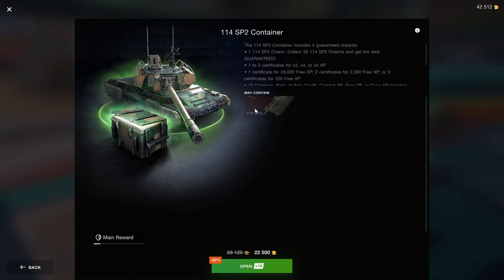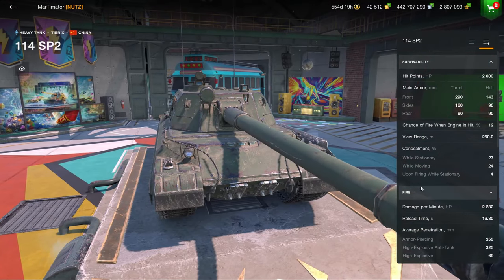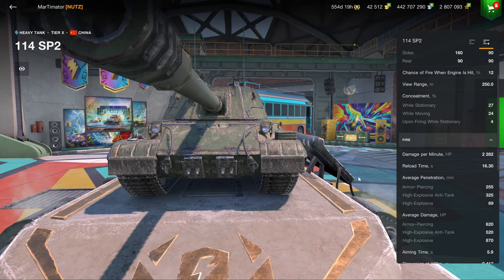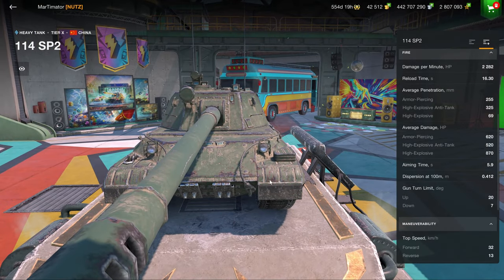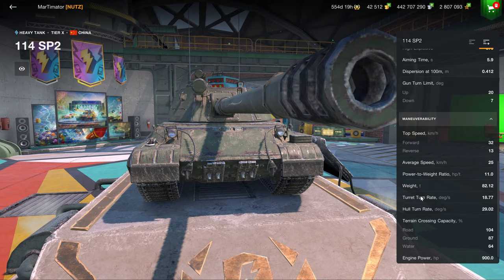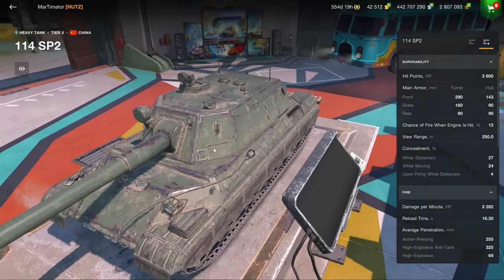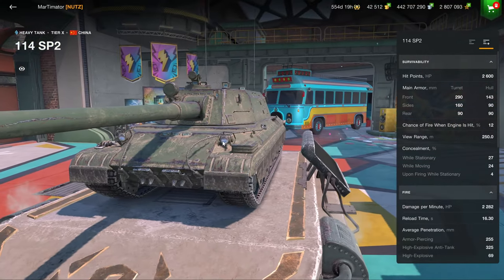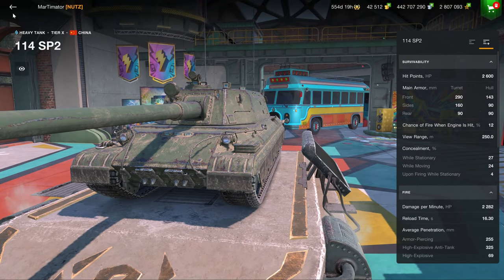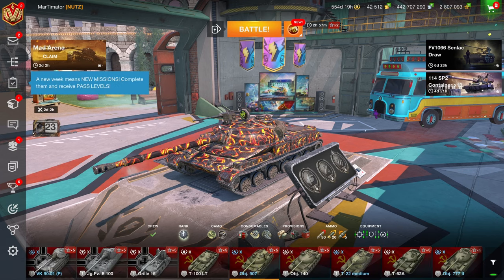There are a couple of other offers like the 114 SP2, which is an interesting vehicle that doesn't really have a lot of DPM — 2200 DPM, 620 alpha damage, 0.4 accuracy which is pretty terrible, seven degrees of gun depression which is okay, mobility is quite bad, and the armor is 290 on the turret. But here's the thing: this vehicle you put in the shop for 20k, we can talk about it — but in a crate? Nope, absolutely not.